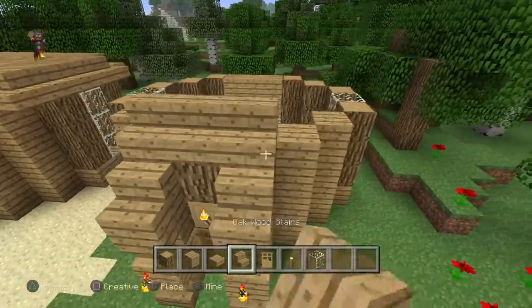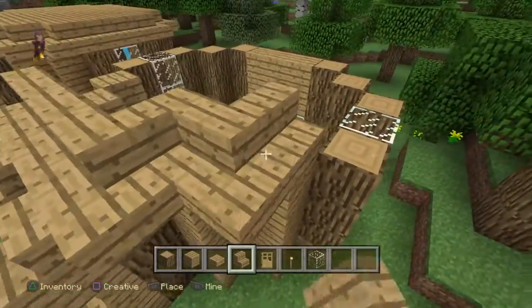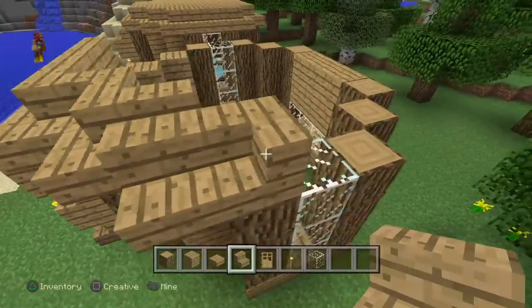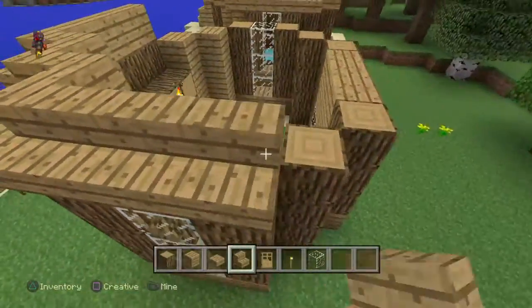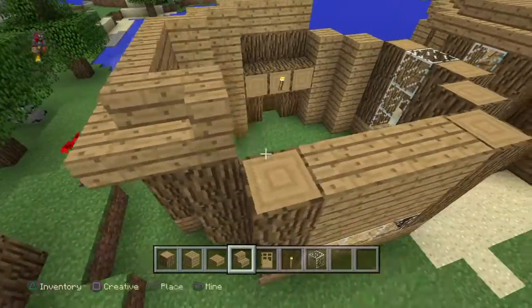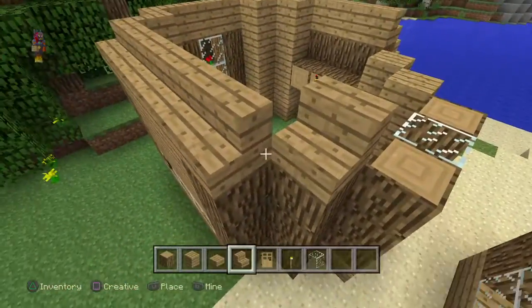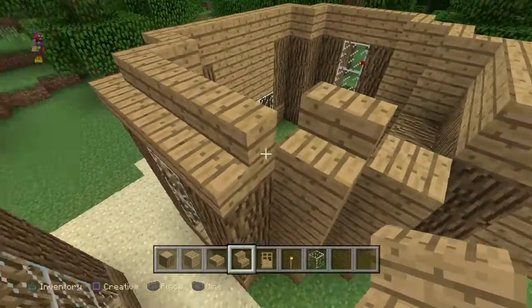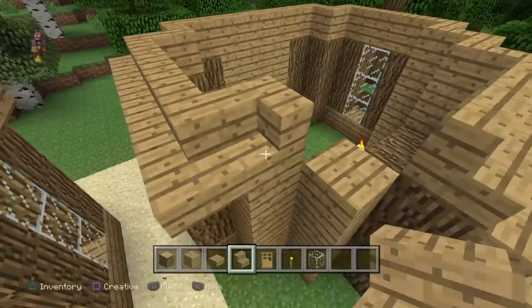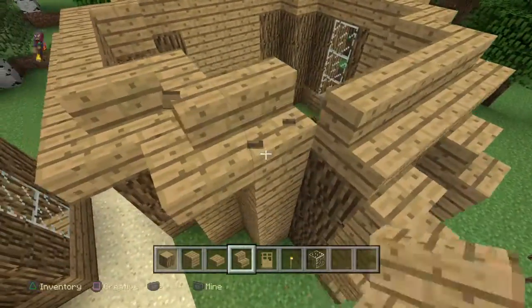Now I'm gonna start on the roof — it's pretty easy, just some oak stairs like so. Then you want to come over here and do the same thing on this side if I can get it to connect. I'm terrible at roofs, I literally just can't.